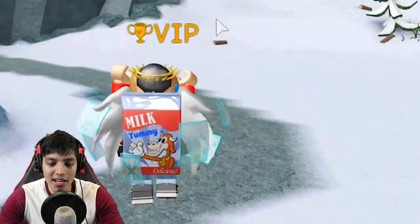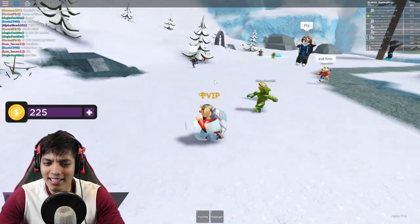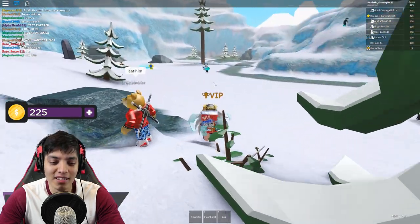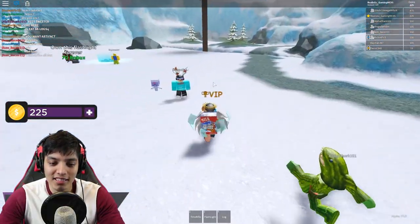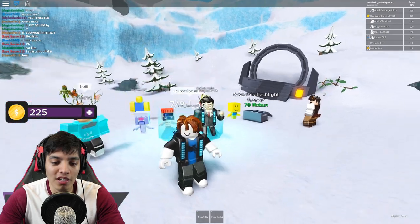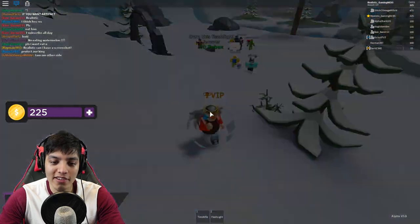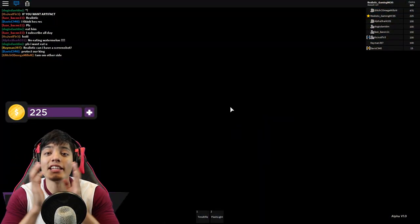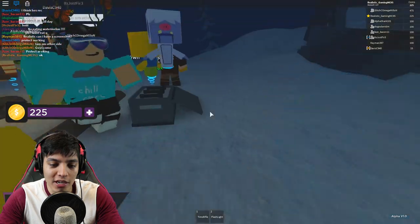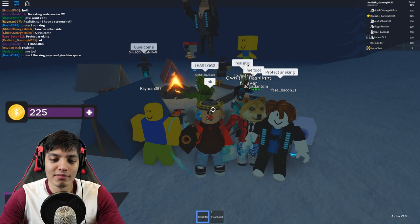We need two out of eight logs, then three out of eight - let's go. I see a log over there. You can only take one at a time, that's not very helpful. Come on guys, we need two more logs. We got all eight logs needed to create the campfire. Someone wanted a screenshot, I got you.